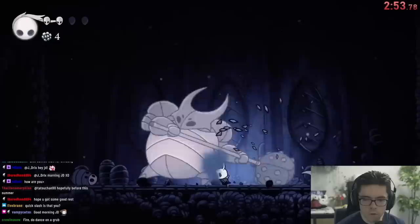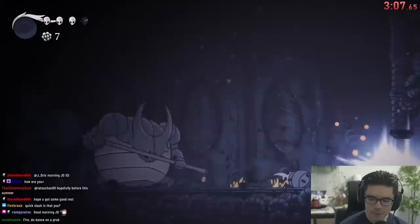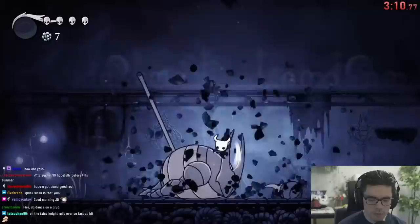We have to damage tank through False Knight's tantrum because we have to full kill False Knight — there's no shortcut out of the arena like there is in the base game. Normally you can get a couple heals in whenever you down False Knight, but in this version of the game his head comes out a lot faster. So because you're not able to heal up, your health often dips down to one at this point, but as long as you survive you can just heal up to full easy peasy.